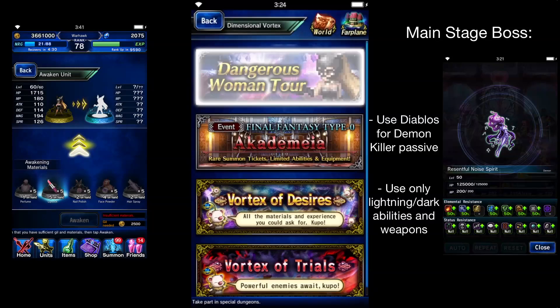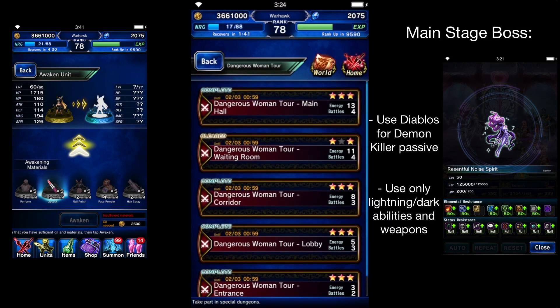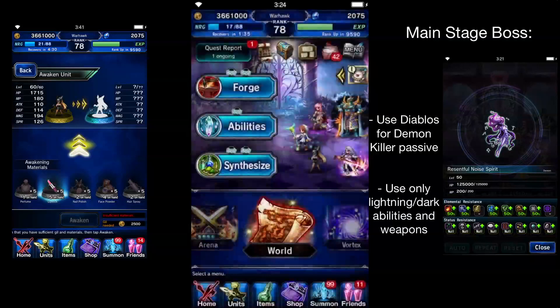That's pretty much the event. Just go over to Vortex and do this as many times as you need to get all the materials, craft all her stuff, awaken her, get to 6-star, and along the way you can use the Metal Gigantors to level her however you want. It's pretty simple, very easy — great for new players joining.